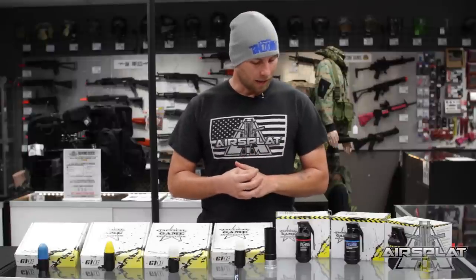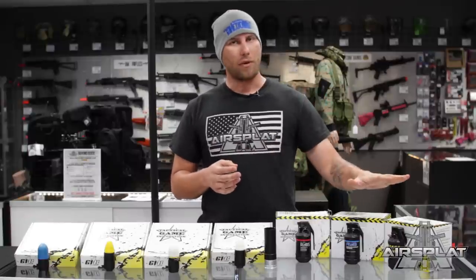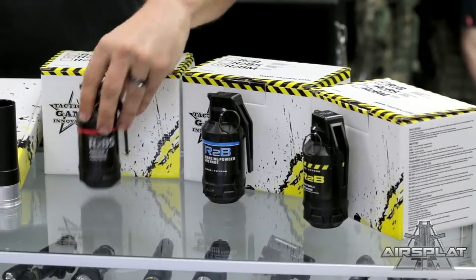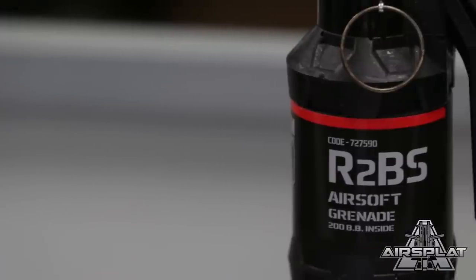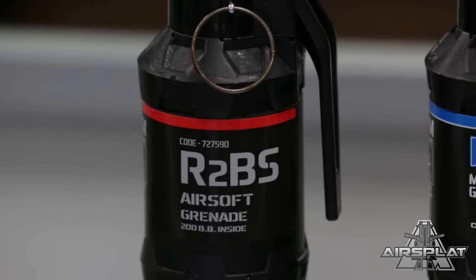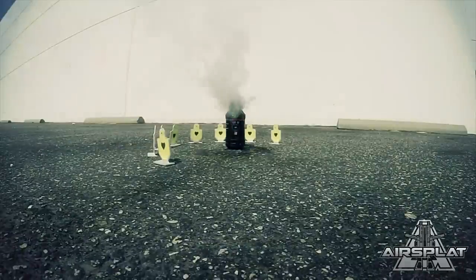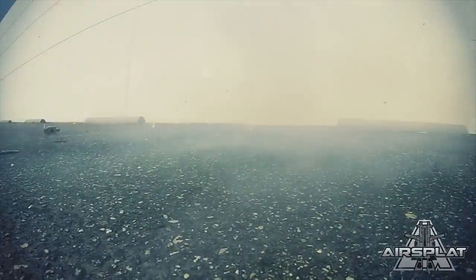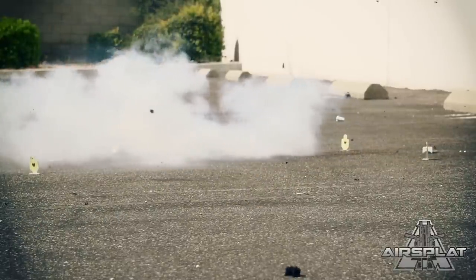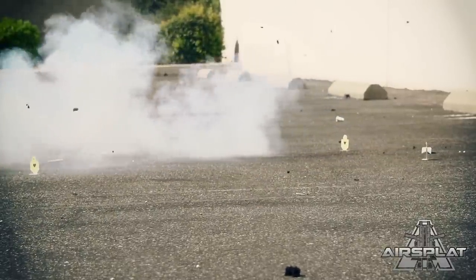Next up we have the hand grenade styles. We have three different styles and they do different things - very effective, each one of them. First up we have the BB shower one. This holds 200 BBs and it's going to go off and launch all those in different directions, creating a BB shower. So you can actually use it as a real grenade to toss into a room, take out people and all that stuff. It's going to be effective for room clearing, over a wall, anything like that where you want BBs to spray out and hit a large group of people. Simulation of a real grenade.